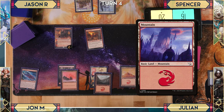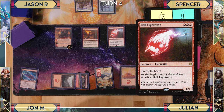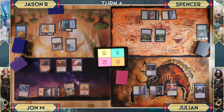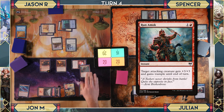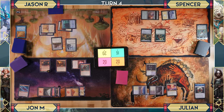John plays a Mountain and casts Ball of Lightning for three mana. He uses Jeska's ability so that if it deals damage to an opponent, it deals triple that damage — 18 total. He attacks Jason. Jason has a first striker, but John gives the Ball of Lightning +3/+3 and trample. Jason is just dead.